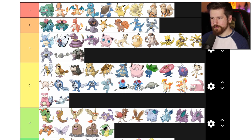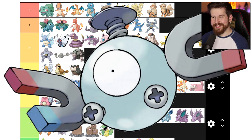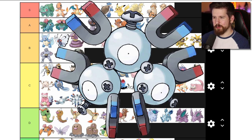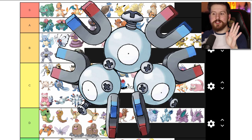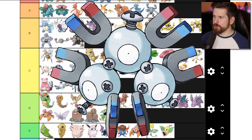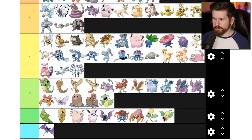Magnemite - it's an eyeball on a steel circle with some magnets. Real inspired. And then you've got an even more inspired evolution - Magneton, which is literally three Magnemites. However, I do think this gets points over Dugtrio because the magnets are repelling each other which gives it its shape - I think that's kind of creative, but not enough to give it more than C tier. So that's where it stays.